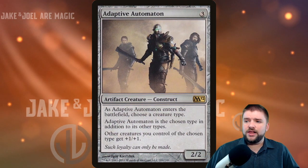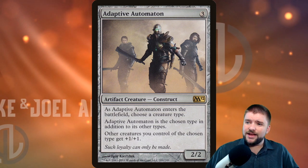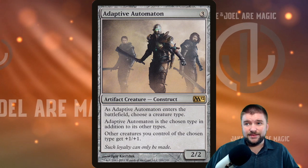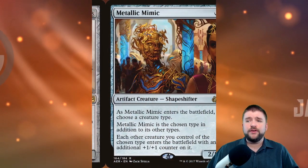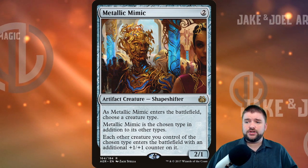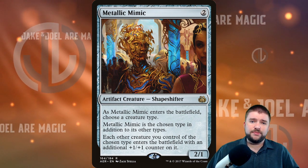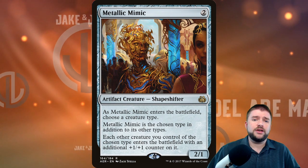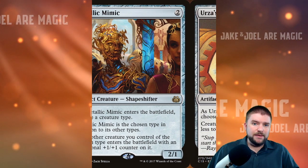Adaptive Automaton is kind of a classic. Pay three for an artifact creature — as it enters the battlefield, choose a creature type; it is that chosen type, and other creatures you control of the chosen type get plus one plus one. We've got an anthem built right in. Metallic Mimic is similar: pay two for an artifact creature, choose a creature type, it is the chosen type, and each other creature you control of the chosen type enters with a plus one plus one counter on it.